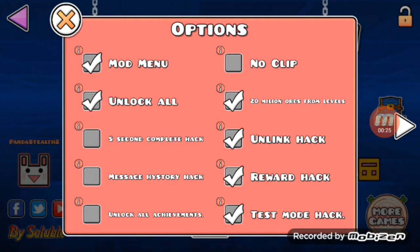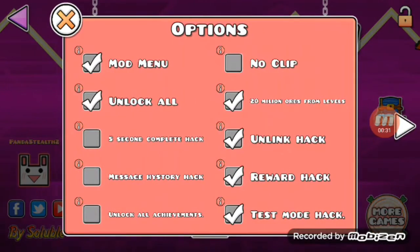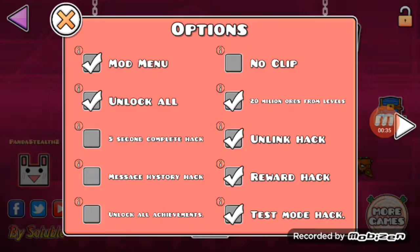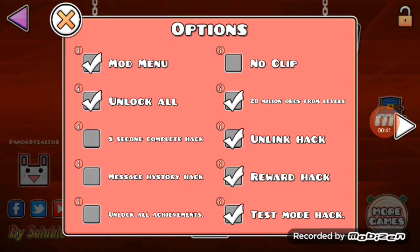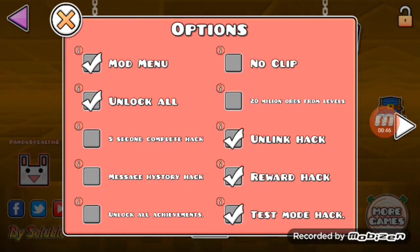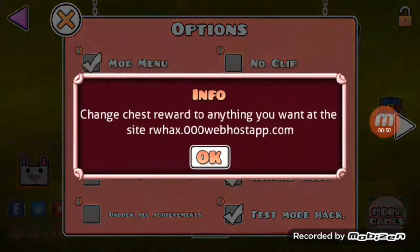Let's read the first one, which is unlock all. I'll show you what I'm talking about. There's a message history — just open a level, never mind, we're not reading that one. Primarily unlock all levels — you can keep them all. You can't die. Noclip. The 20 million per level gives you each one. Unlinked without loose data — I don't know what that means yet, so I gotta look at that.